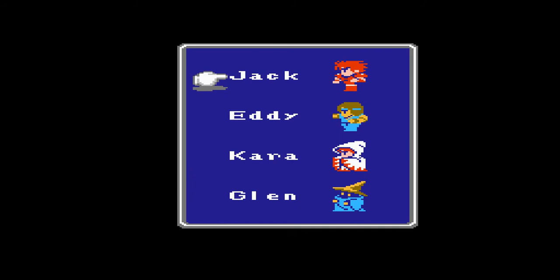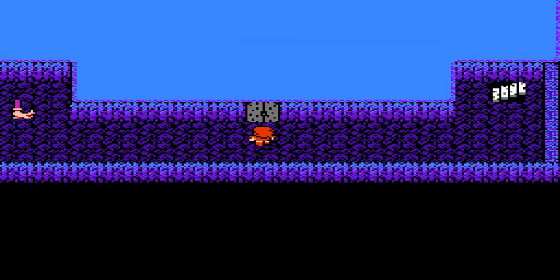But instead, if you push Select, this comes up. Here you can rearrange your party. So if you want, I could put Jack where Glen is, Glen where Eddie is, and Eddie where Kara is. But I'm not gonna do that — I'm just gonna keep them exactly where they are.